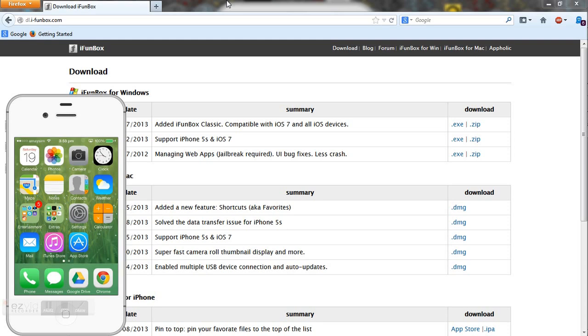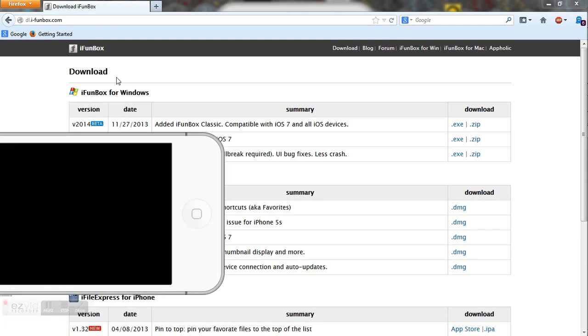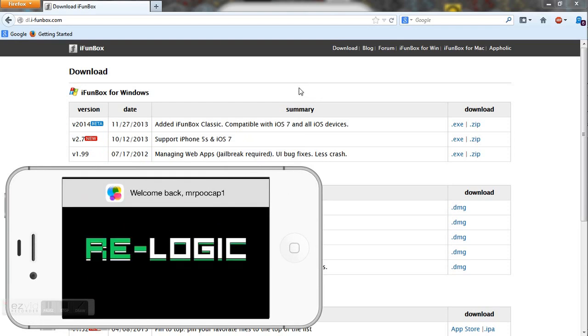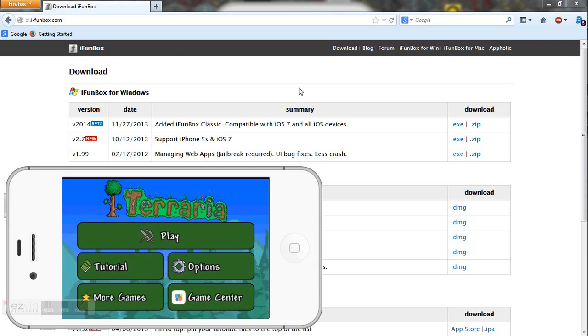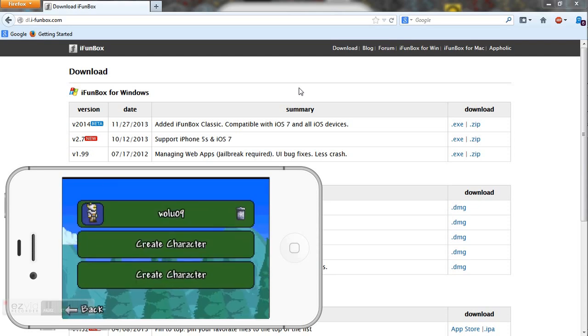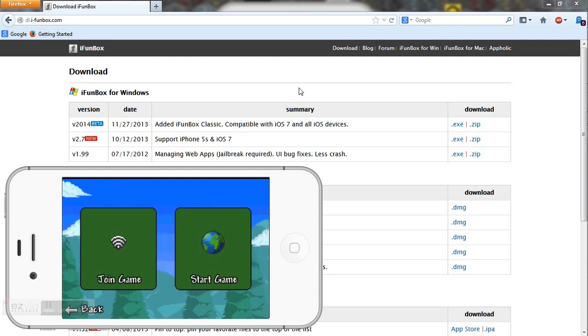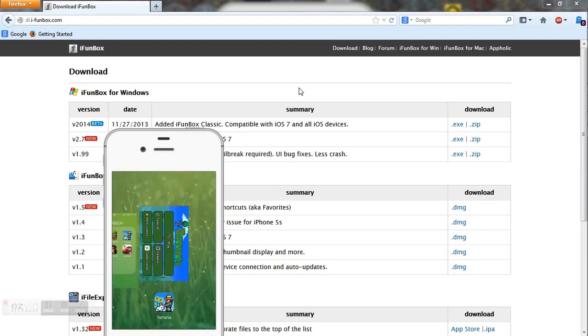I will be using iFunBox, and first of all, just to show you I don't have the world yet. Let's go into Terraria. Let's hit play — you can see I've only got my Walu09 character and I only have Jake's world. So let's get off it and we can delete it from multitasking.